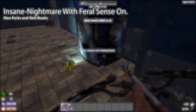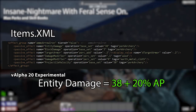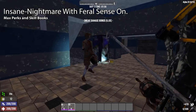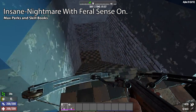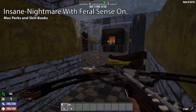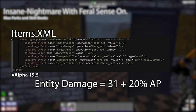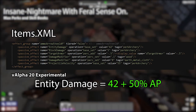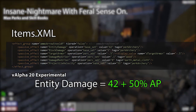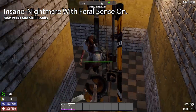Alpha 19's iron arrows did 28 damage, and in Alpha 20 they now do 38 damage. Iron arrows also have 20% armor penetration, meaning Alpha 20's iron arrows not only do 35.7% more damage, but they also ignore 20% of a target's armor. In Alpha 19, steel arrows did 31 damage with 20% armor penetration, but that has been changed to 42 damage with a massive 50% armor penetration — a 35.5% increase in arrow damage and a 30% increase to armor penetration.